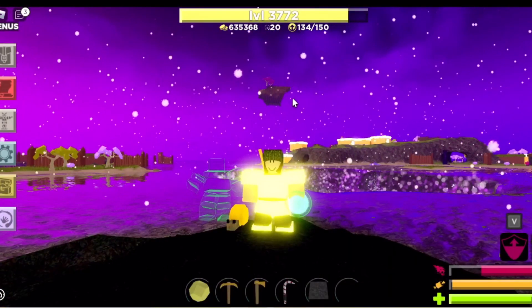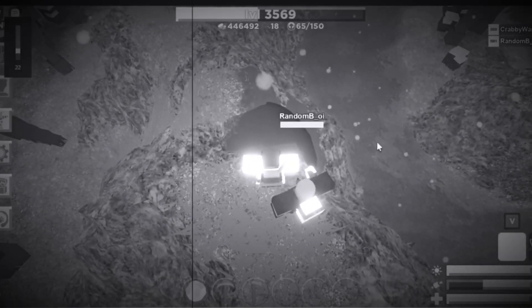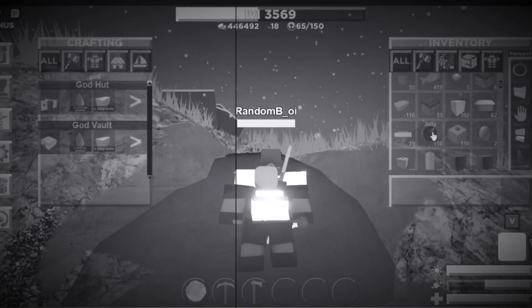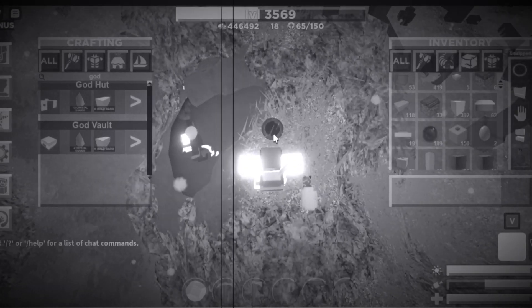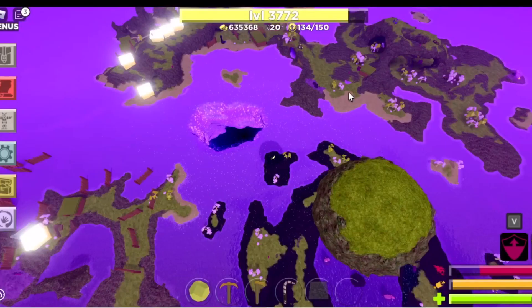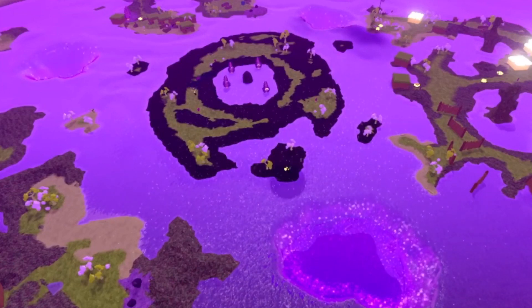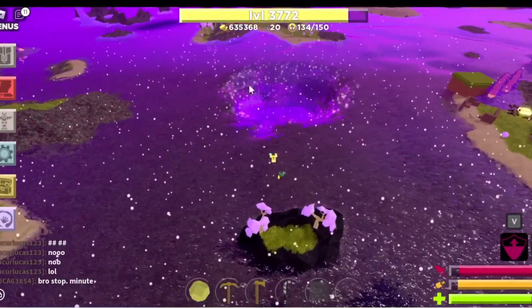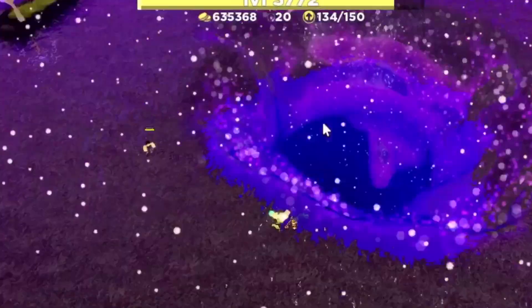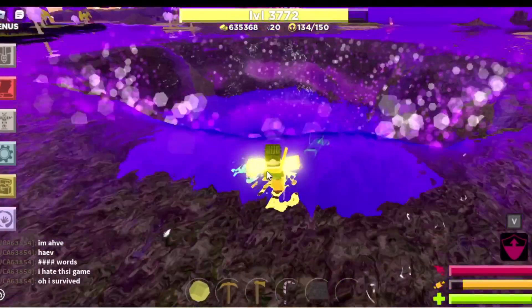In my Christmas video where random boy first showed me the infection, he talked about holes in the map. He asked which island in hybrid has holes in it, saying it looks like it's from the void, it looks like jelly. There are three holes in the void right now all surrounding the jelly island - they're literally just like whirlpools in the middle of the water, and these have been here for a decent amount of time. Pretty sure these holes have something to do with the infection.